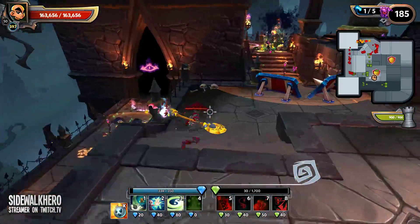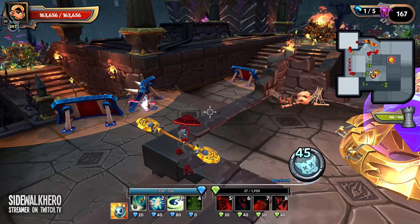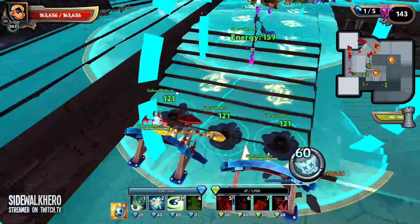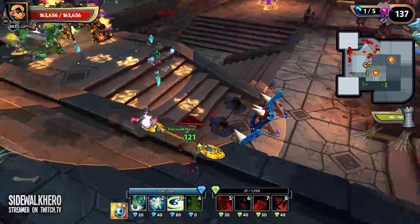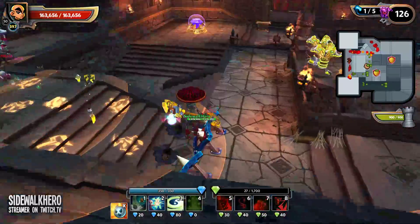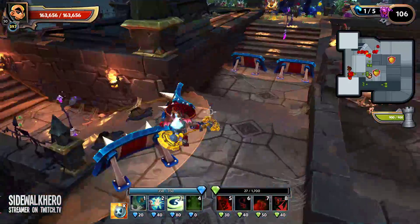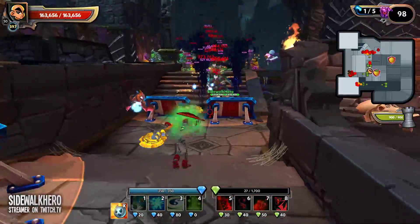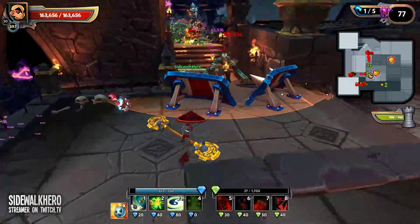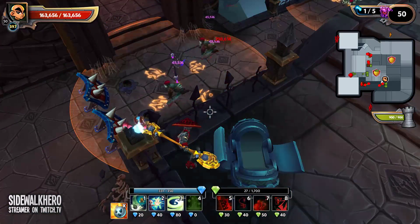Barely did any damage down below. I had 62 DU left after building. This map isn't every map, so I didn't want to do it this way, but it would have been better to do another flame war on the gate and another flame war on the walls, then do 60 on traps in each lane. But this is supposed to be a trap-focused build.